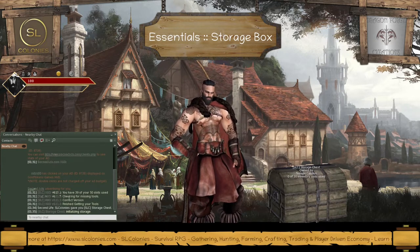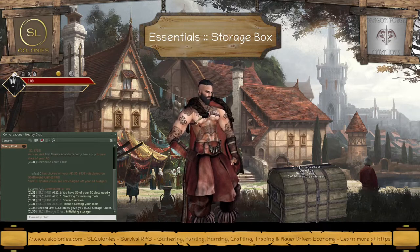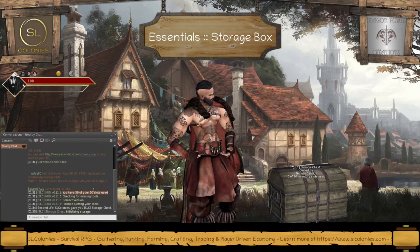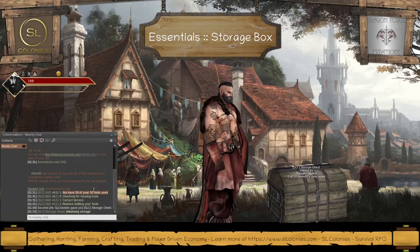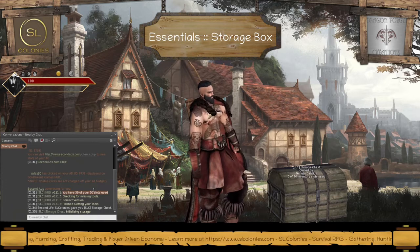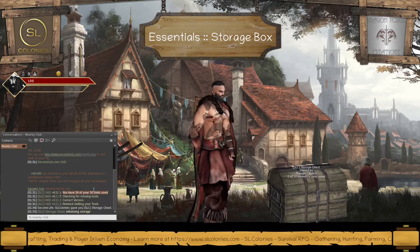When you log into the game and first wear the HUD and meter, one of the messages you'll see on your screen is, for example, you have 39 of 50 slots used. Every player gets 50 slots to use — that's basically 50 stacks of different types of items. For example, you could have 350 units of silver ore, 50 units of gold ore, and so on. You can have 50 types of item stacks.